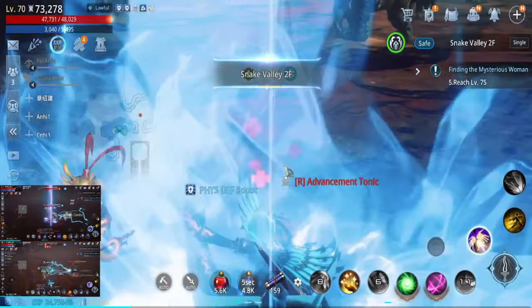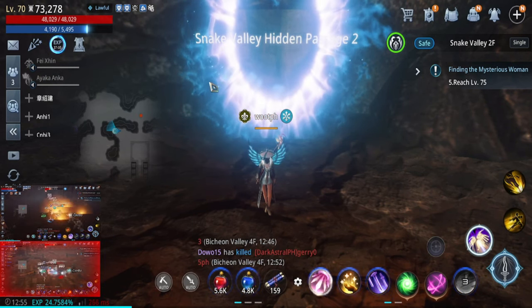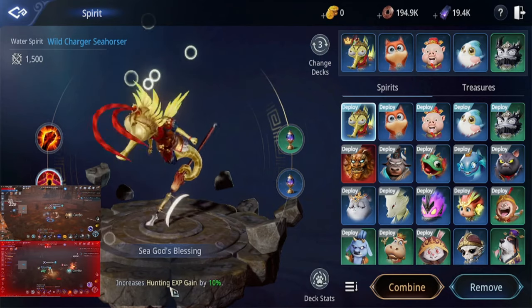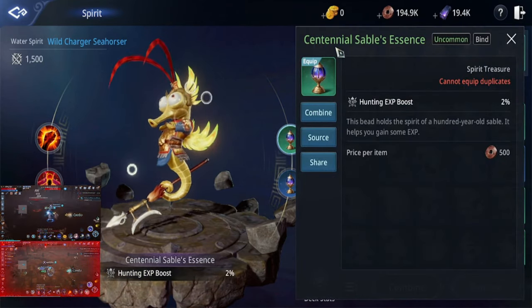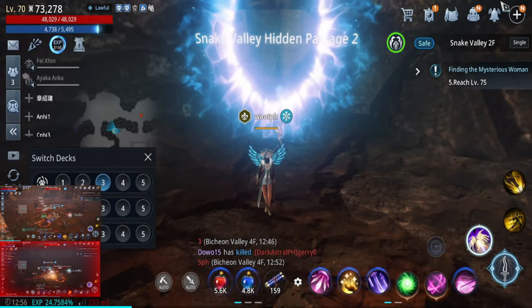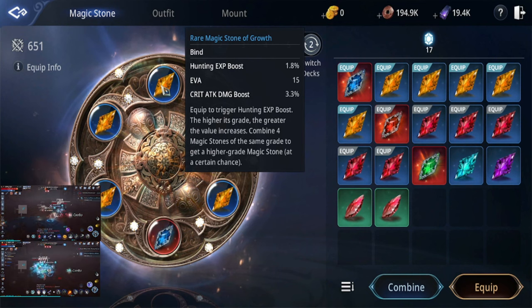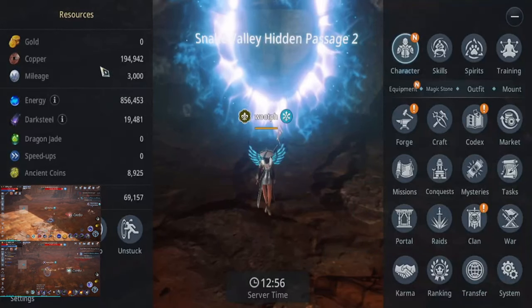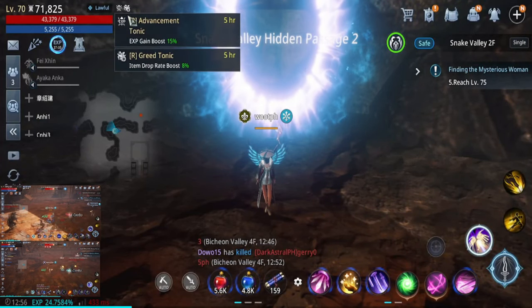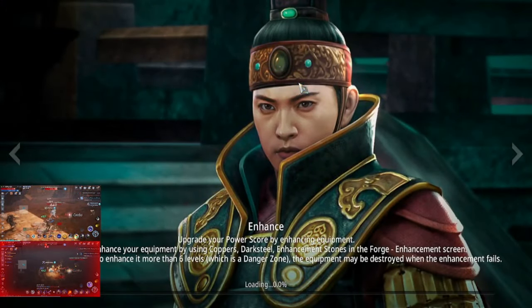Don't forget to equip yourselves with leveling gear: first your spirit, then hunting XP gain treasures, the Centennial Sables Essence hunting XP boost. Don't forget your magic stones — the Growth one, which is the yellow one, gives you another XP boost. Also equip your Vigor and some tonics.